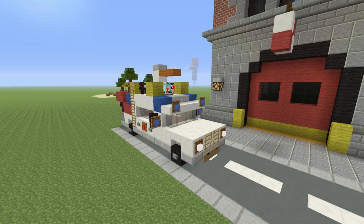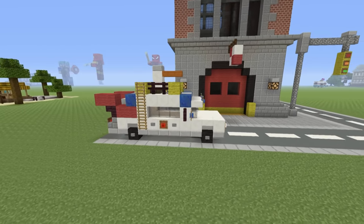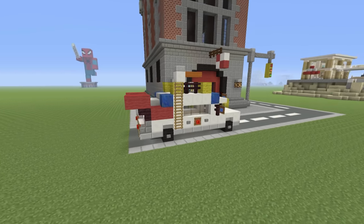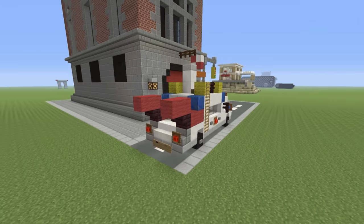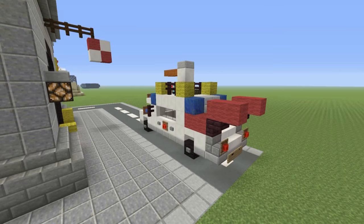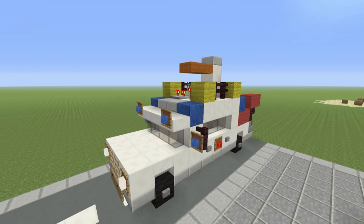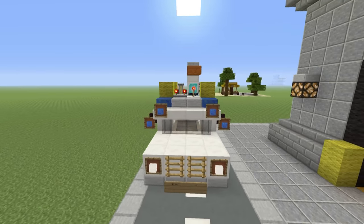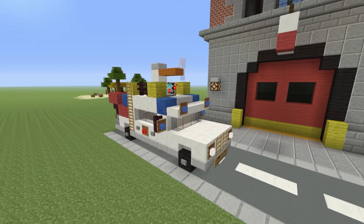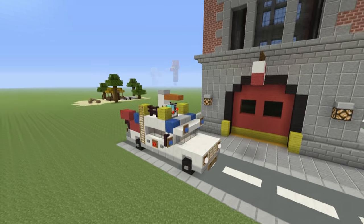Hey, what's up YouTube. In this video I'll be showing you how to make the car Ecto-1 from Ghostbusters. Now I know that this thing is far from perfect — it was actually really, really difficult to make, especially given how small I had to make it, so I know there are a lot of problems with it. But honestly I really can't get it looking too much better, and the demand for this was so great that I at least wanted to give it a go. I hope that you guys like it anyway.